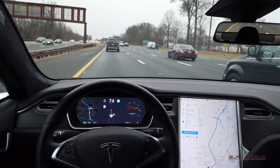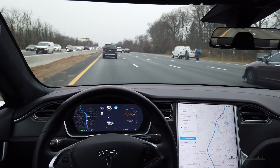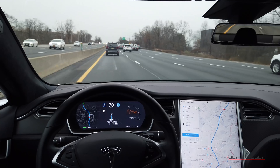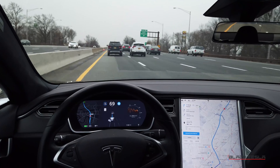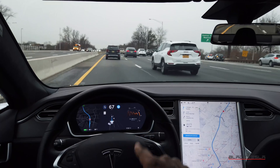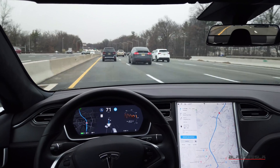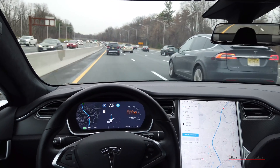Everything else about this version of autopilot is rock solid — lane keeping, adjustments for trucks, keeping the proper speed and distance from the car in front. I'm at distance one right now and this is the distance it's keeping. Another Tesla is coming up — it would be great to see it visualized, and for the car to recognize other Teslas as a beginning of vehicle-to-vehicle communication. I wonder if they're on autopilot too.